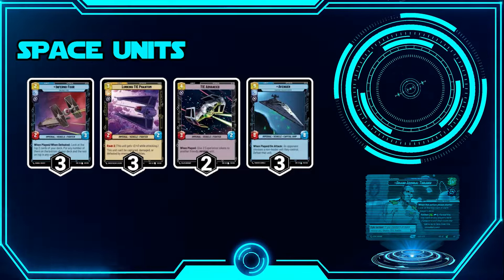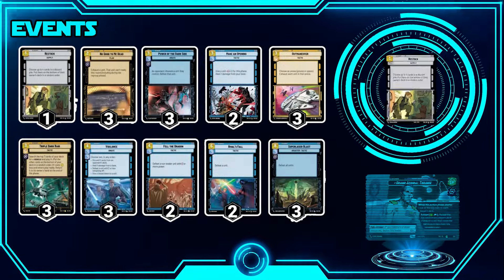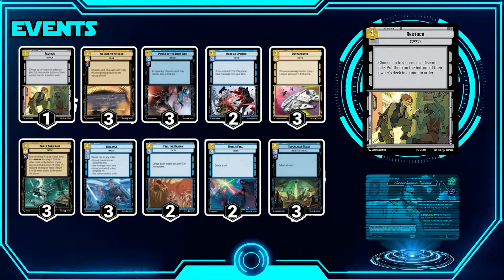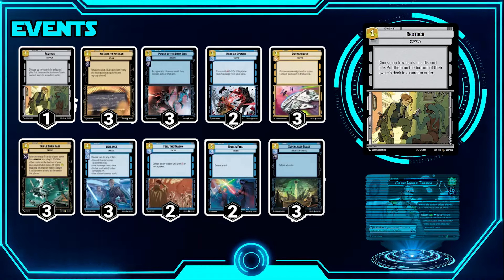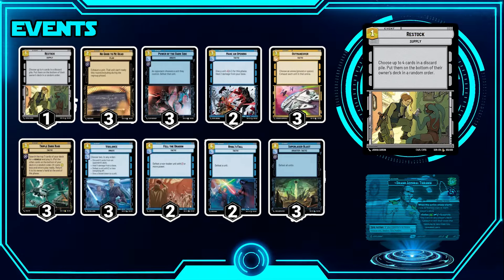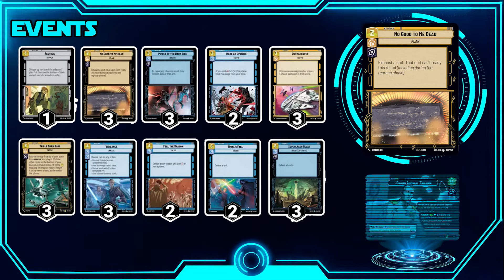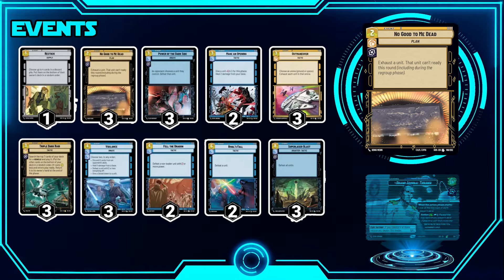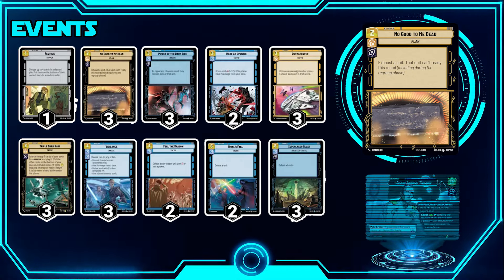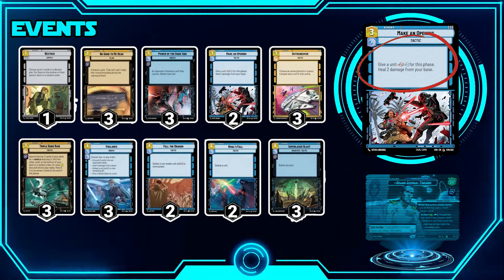The big chunk of the deck is in the events. We have one Restock, which lets you choose up to four cards from your discard pile and put them at the bottom of your deck in random order — great for recycling events or units. We're also running three No Good to Me Dead: exhaust a unit, that unit can't be readied this round and cannot be readied in the Regroup phase. Really good for preventing damage from a scary threat for a couple of turns.